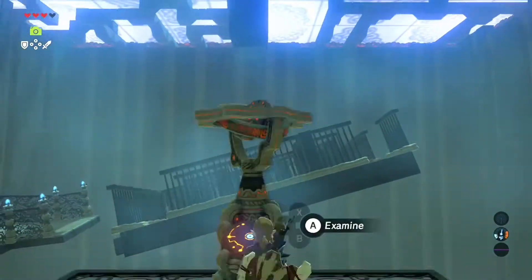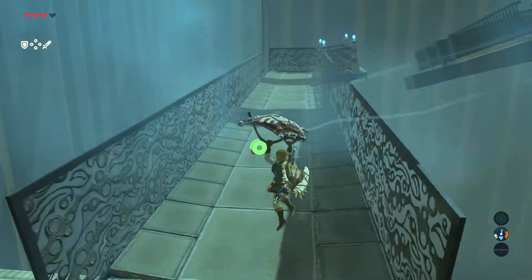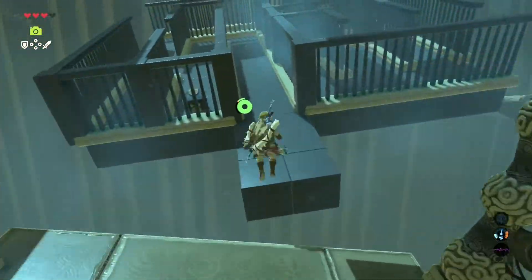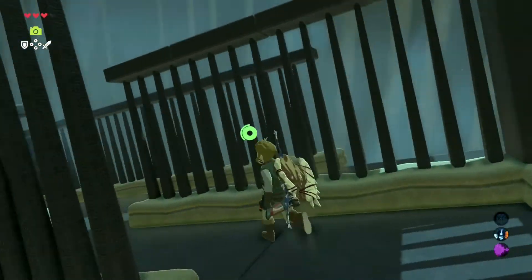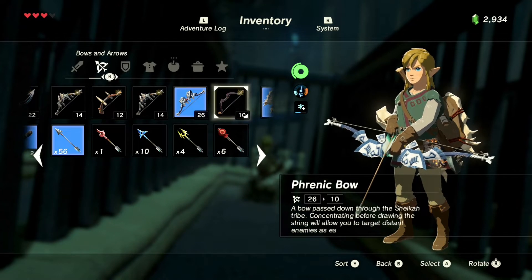All right, now we're gonna jump over here and try to get this chest right there. I'm gonna move this thing so it's pointing down so I can jump on it. There it is — I did fall off after I got this. Here's the chest — come get it. It was a bow.